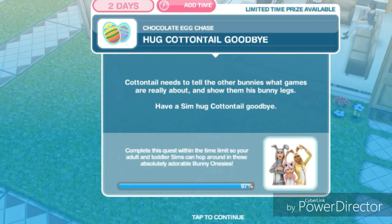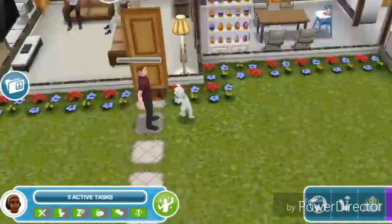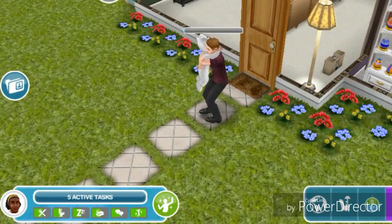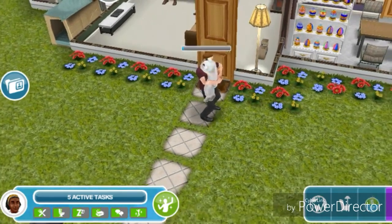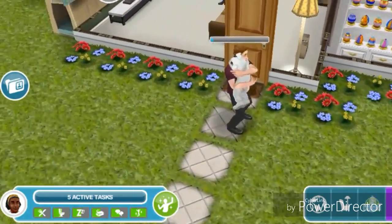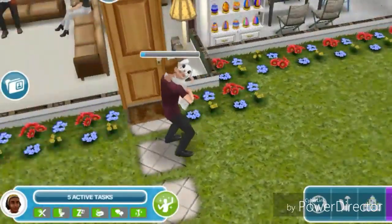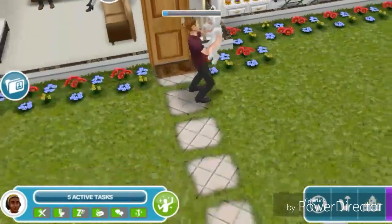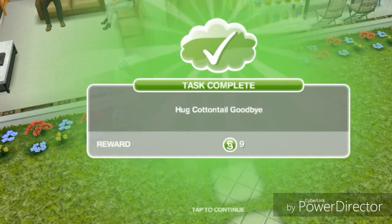Hug Cottontail goodbye. Cottontail needs to tell the other bunnies what games are really about and show them his bunny legs. And that is the last time we're going to see Cottontail because this is the last part — the last task of this quest. Cottontail, I'm really going to miss him. He's really cute — he's one of the game characters that I do not find annoying. And Cottontail is just going to hop off. Oh, he disappeared.